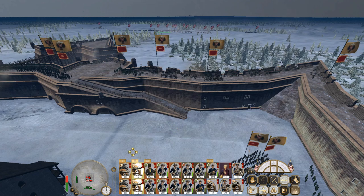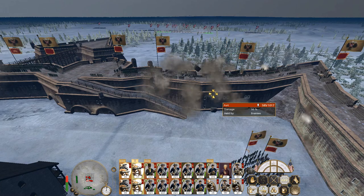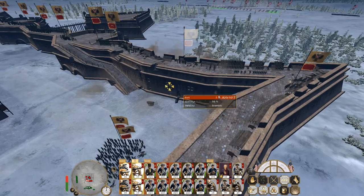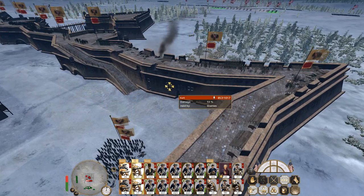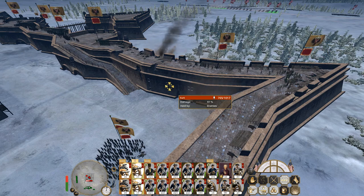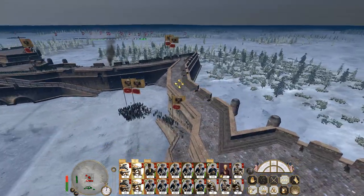Let's get all my guns focusing on one section of the wall, because they're starting to pick away at my troops, which I do not want to happen. I want to make a breach, then I'll make another breach, then I'll move in my assault troops.